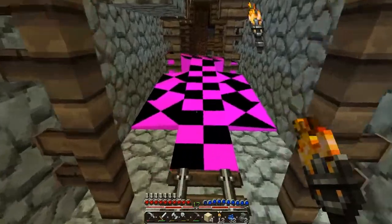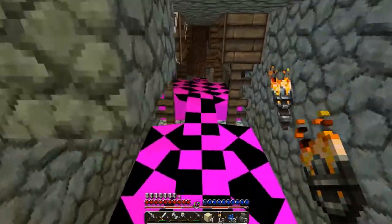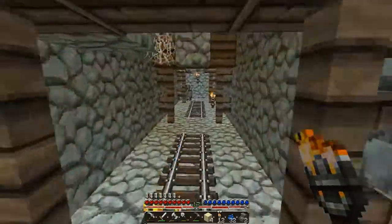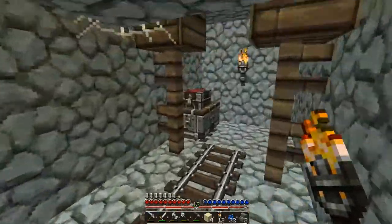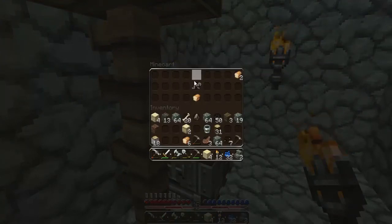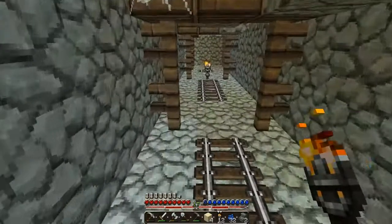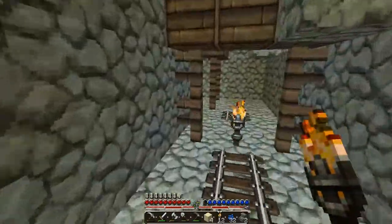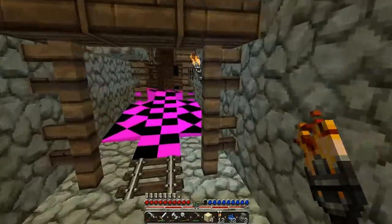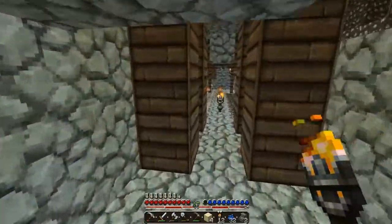I came down here and lit some places up. There is a mist texture somewhere — yeah that's water, and for some reason it looks like that down here, but up top outside our house you can actually see it properly. Down here I found melon seeds, iron horse armor, and bread — not bad loot, if you can find a horse that will take armor.